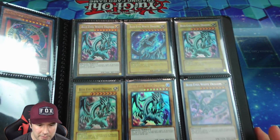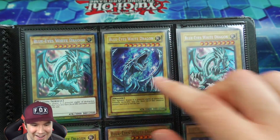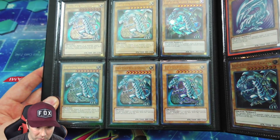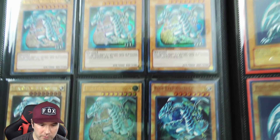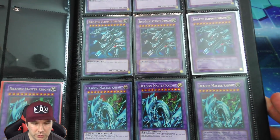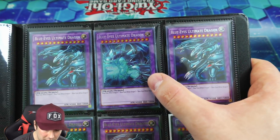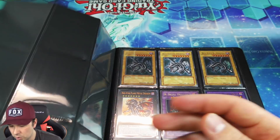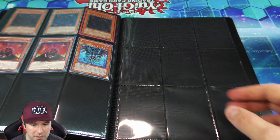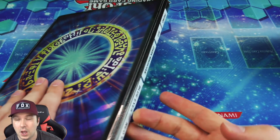We have some Dark Magician of Chaos cards here, then all these Blue Eyes White Dragons — this one had some custom artwork done to it, actually a pretty cool image. Moving over to more Blue Eyes dragons — this ultimate one is beautiful. Some structure deck Blue Eyes, Blue Eyes Ultimate Dragon, Dragon Master Knight down there which also has the Blue Eyes Ultimate Dragon image on it — I'm a big fan of that. Another custom art doing the Neutron Blast attack — really cool. And some Red Eyes Black Dragons. Definitely one of those big fan favorite binders.